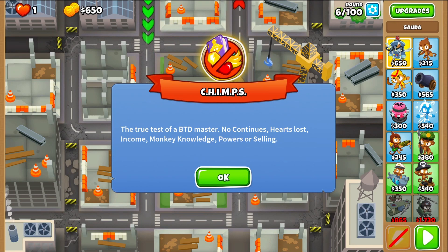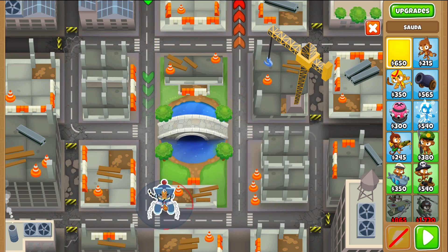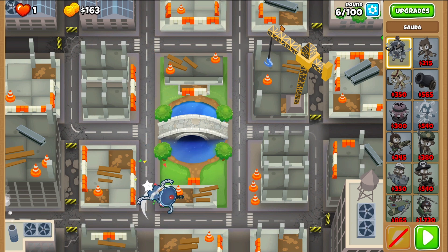Hello world, John here, welcome to Bloons TD6. Today we're going to do the High Finance map on CHIMPS. We're going to take Sauda, place her right here, and then we'll start. This map definitely looks intimidating because of its size and all these buildings, but it's not so bad once you know what to do.